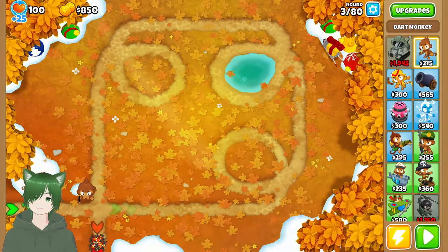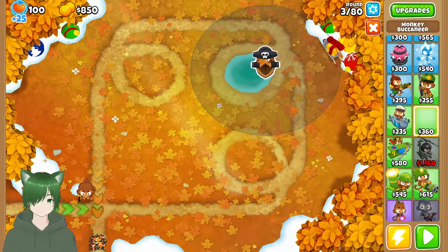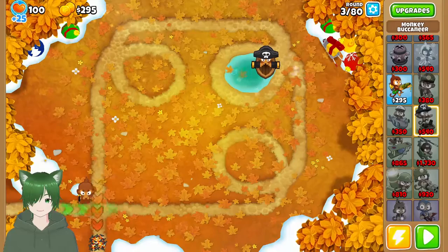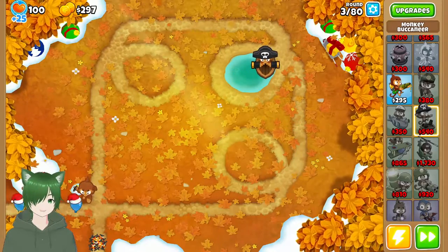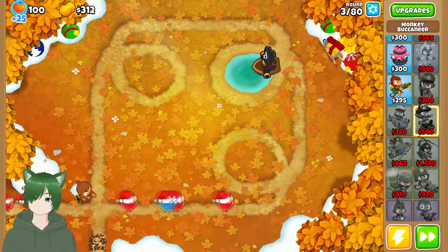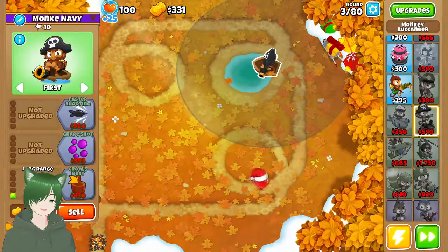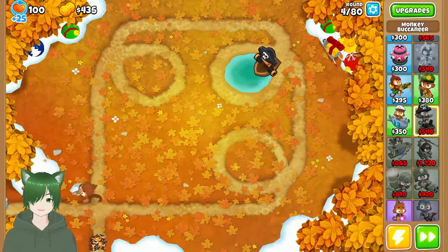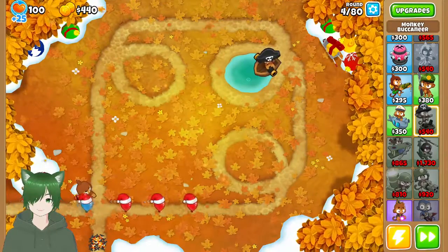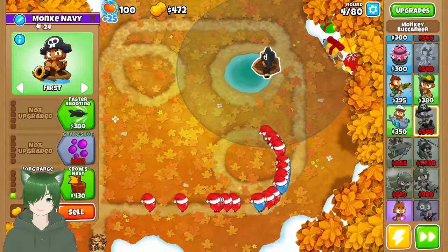So let us begin. What I want to do is put one up here — I want to get a 0-2-2 Buccaneer as quickly as possible. That way we'll start shredding through the early game with both camo and lead detection.